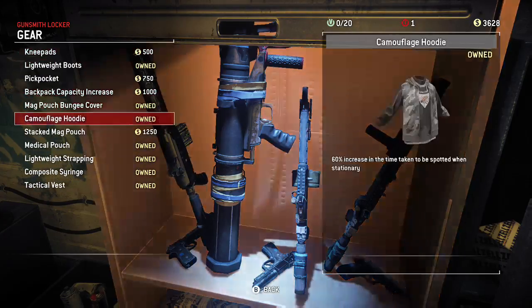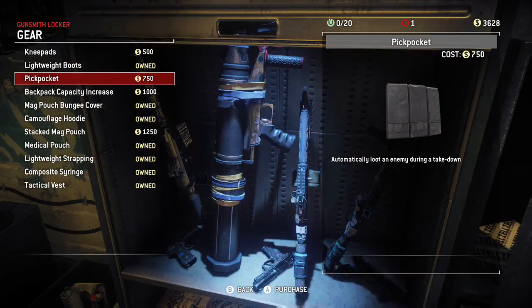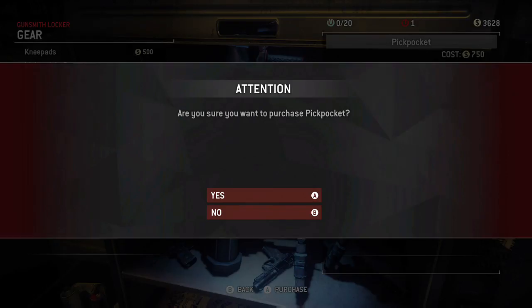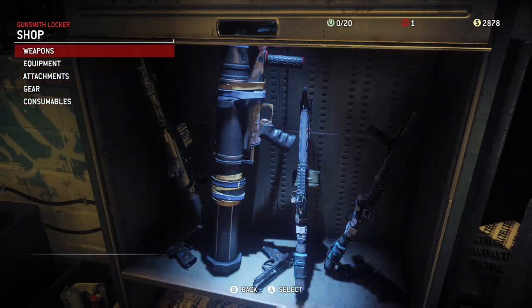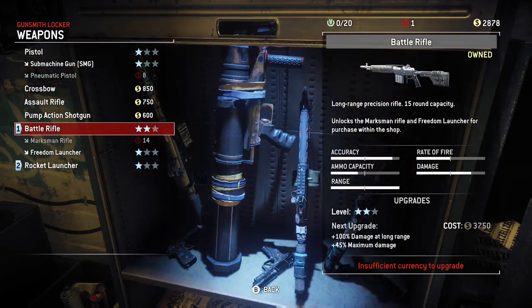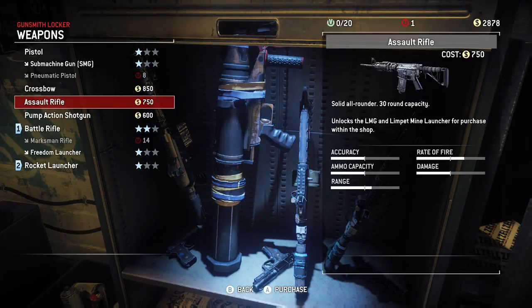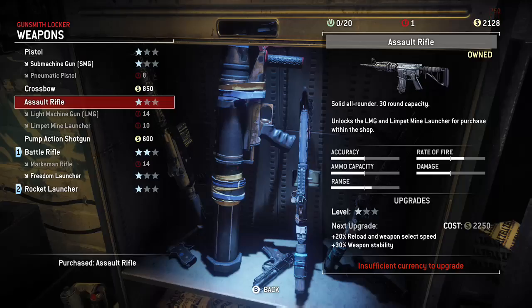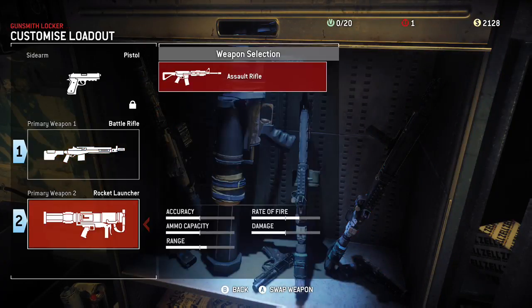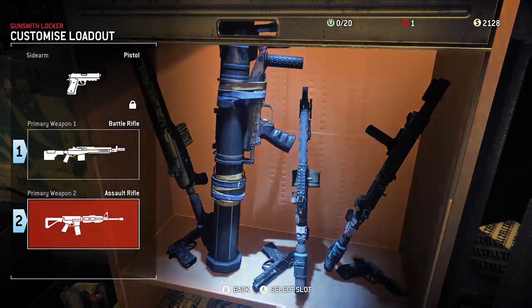What do we have? I do want that pickpocket — automatically loot. Yeah, let's get that. Next time we'll get the upgrade for our BR. No, I'm going to go ahead and get the assault rifle because the BR is really for long range. Let's go into the loadout and get the assault rifle. So I've got the AR and the BR — we're good to go.